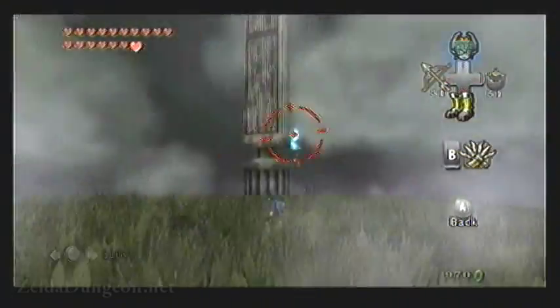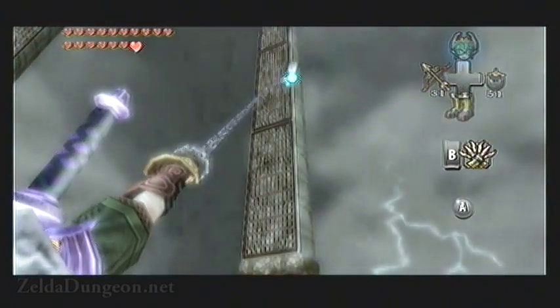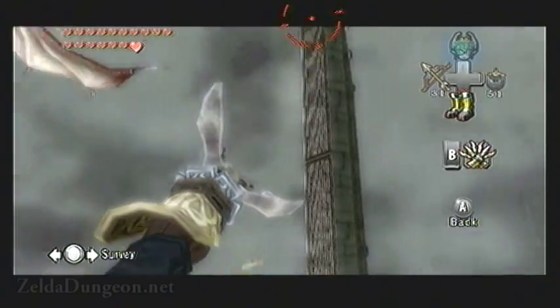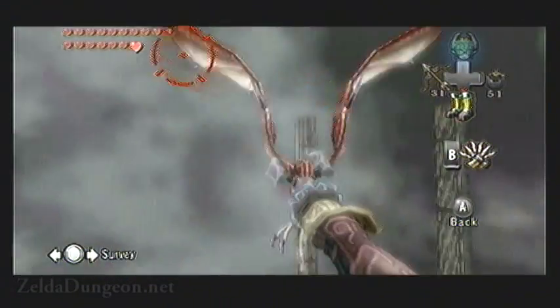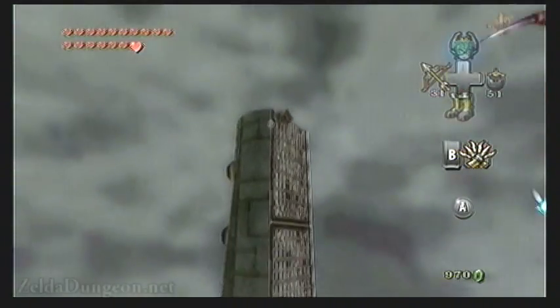Don't wait for Argarok to get back up. Instead, quickly run back to the pillars and start working your way back up. It's a little smarter this time around and will start blowing fire at you while you climb, so you want to be quick. You should have no problem getting to the very top — this is why you want to head for the pillars as soon as possible after knocking it to the ground.